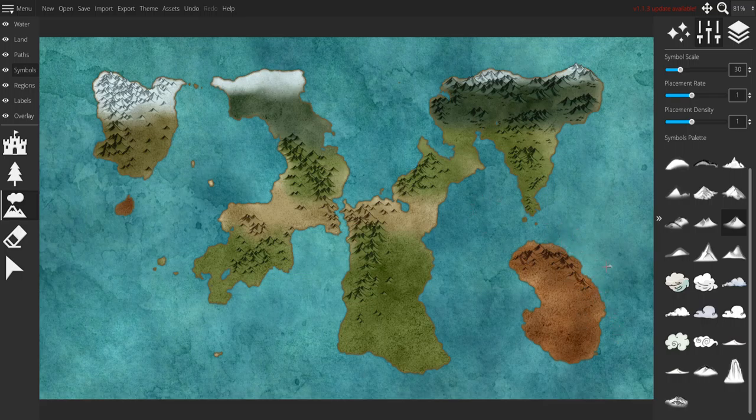Let's keep adding some more — so gently up here. We want to add very few to these because I want these to seem like very craggy mountains — very direct mountains, like new mountains almost.